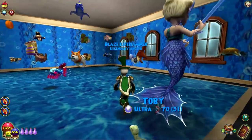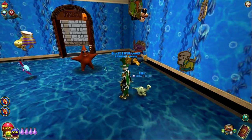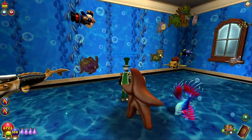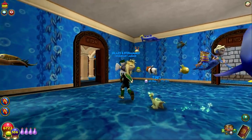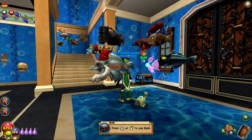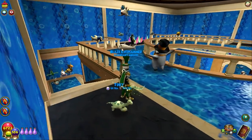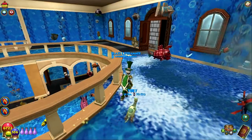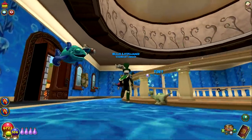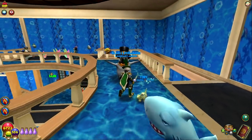There's also an upstairs we can check out — maybe there's more fish up there. Little sharks. Oh my God, he just stares at me. Look at the starfish pet. There's another teleporter — I don't know where all these teleporters go. Let's check the upstairs quick. Why are there so many fish just chilling here? They're hanging out by the door — maybe they're trying to leave. There's some Avalon fish, some mammoths, and the cute little penguin pet.